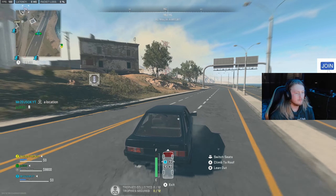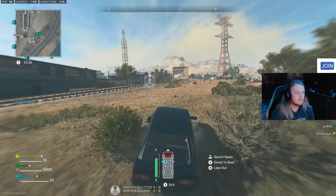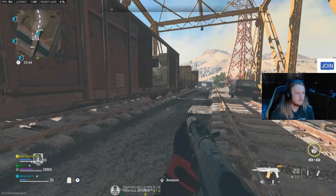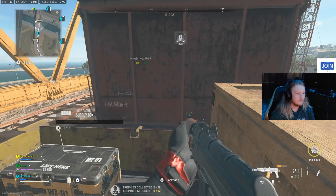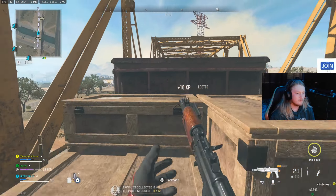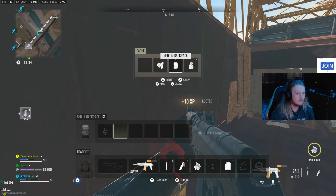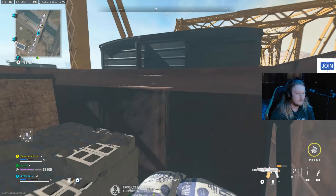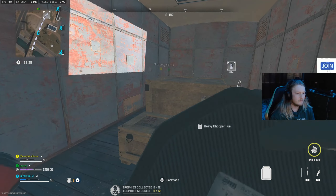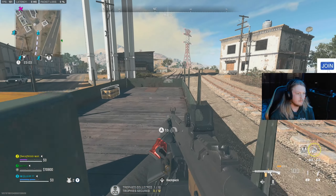First of all, what you want to do is load into Al Mazrah. I generally just take in the worst loot possible — I've got a one-plate satchel, no self-revive, nothing — because you want to spawn as close to the train as possible. You need to be heading to the drill. If you get really lucky, you can find the heavy chopper fuel on that train, which is the easiest possible extraction method rather than going to a public extract point.